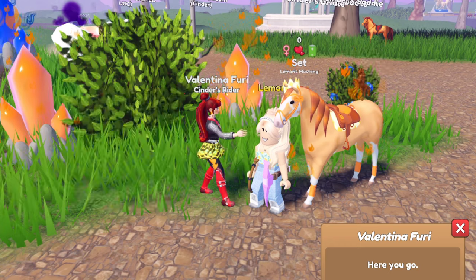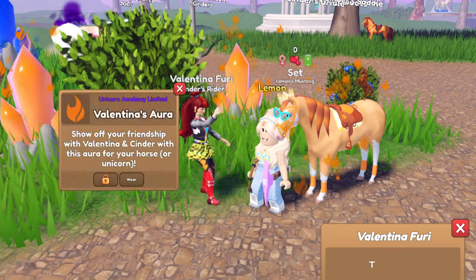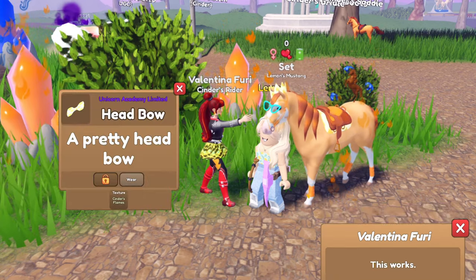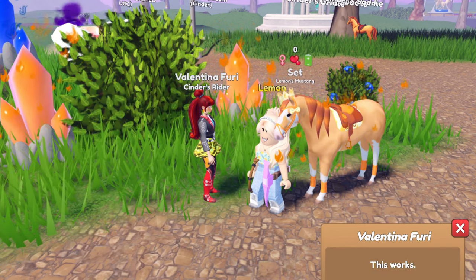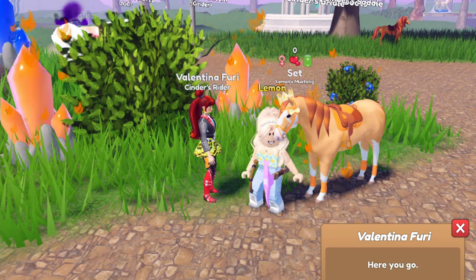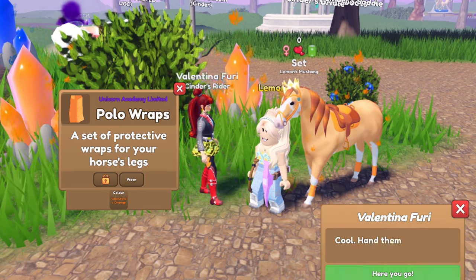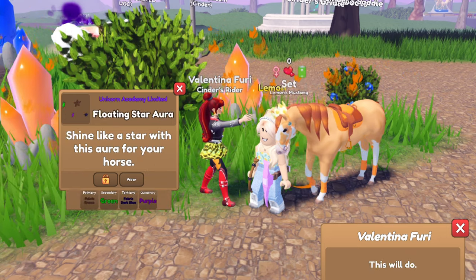We got a golden unicorn statue. We got some turquoise cat eye sunglasses, nice. We got another one of Valentina's auras. We got a trick saddle in gold. We got Cinder's flames head bow. We got another flame pin — this one's for the tail, and it's an orange or copper, I forget. We got a western saddle pad in Valentina's orange. We got an icy blue flame pin for the face. We got some Valentina's orange polo wraps.